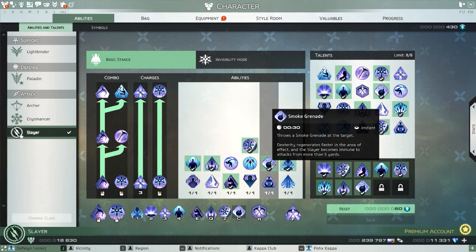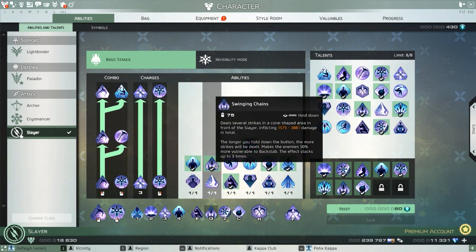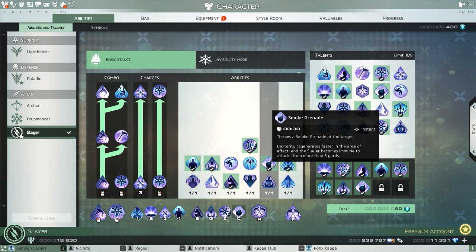This next skill is another important one, especially for Swinging Chains, because we need to use Swinging Chains three times before we want to use Backstab to get that stack. This skill will regenerate your energy quickly, so you throw it down to start spamming Swinging Chains and you'll be able to use it three times quickly while you're standing in it.